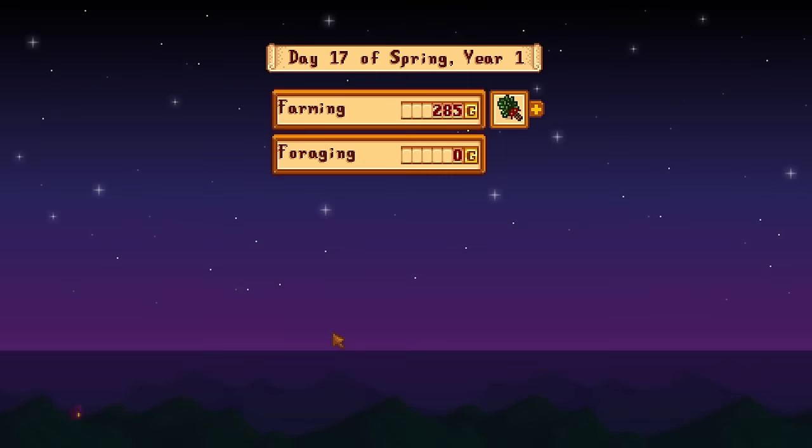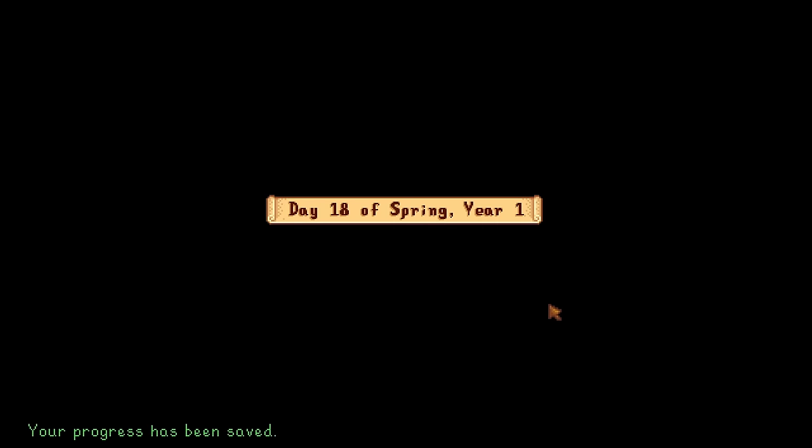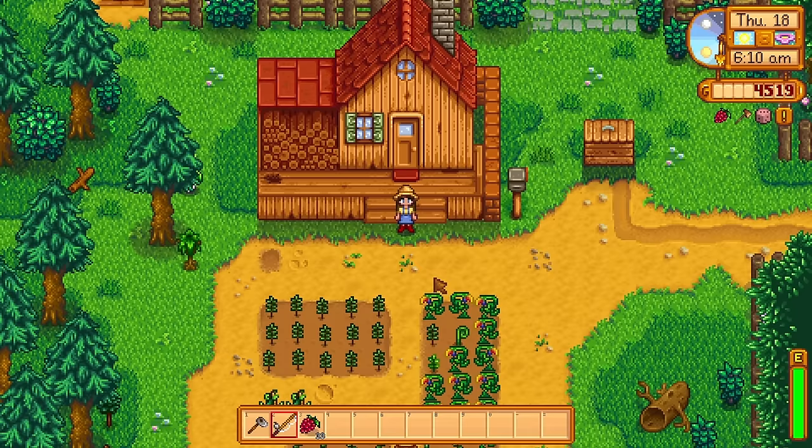We actually made loads of money today — 2500, let's go! Day 18, oh my god only 10 days left of spring, that's wild. We got the greenhorn achievement — let's go! But on that note I will be wrapping up. Thank you so much for watching this episode, let me know what you thought in the comments as always, I really enjoyed it. I hope you did too and I will see you in the next one. Goodbye everyone!